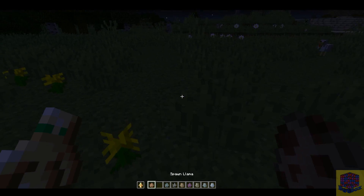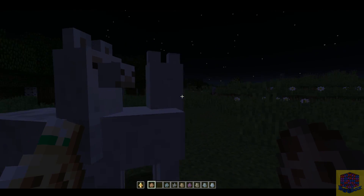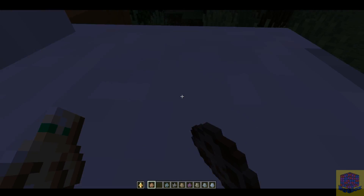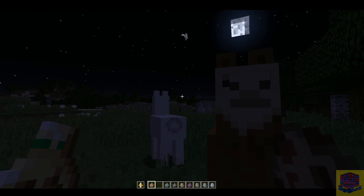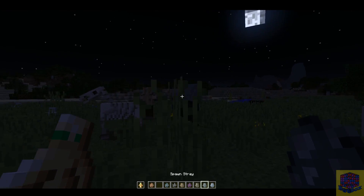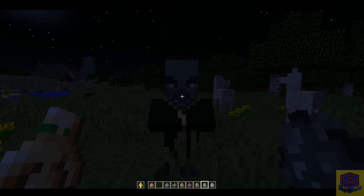And llamas are a new critter that has been added. Let's go over here - you can actually hear the llamas hawking one back, ready to spit. Now some of the items that have been added - here's the evoker.